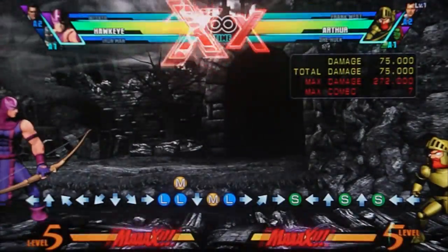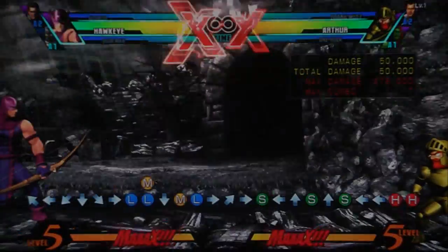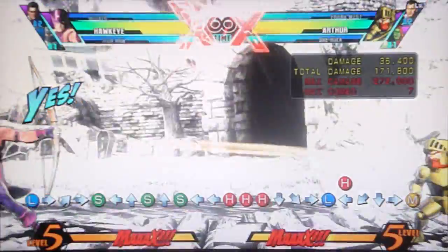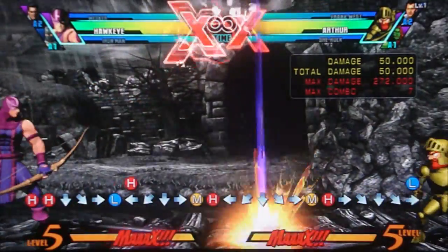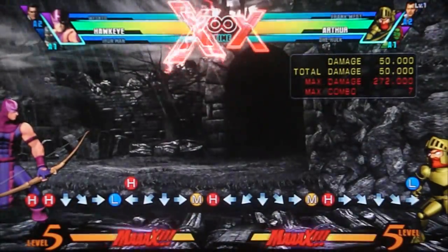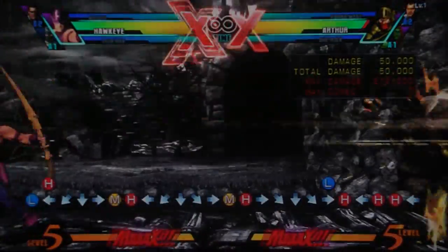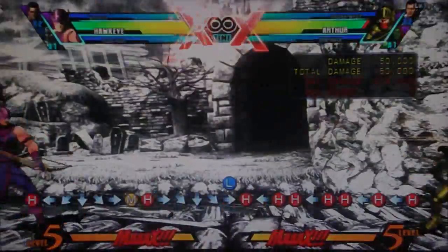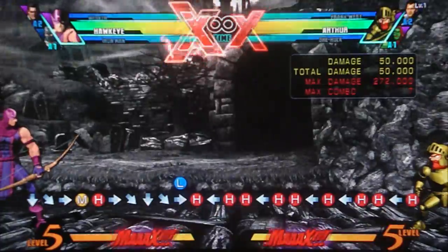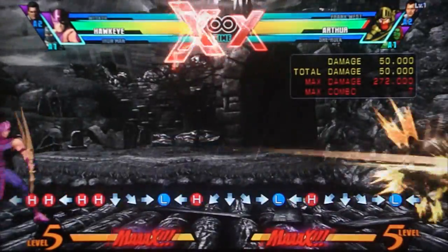His other notable normal is his standing heavy — he just shoots an arrow. There are a couple of properties to be aware of. First, you can special cancel it, so you can shoot more arrows to help the zoning. The second property: try and see if you can find a difference between these two moves. I sure as hell didn't see any difference, but for some reason, if you hold back and do it, you can't special cancel.